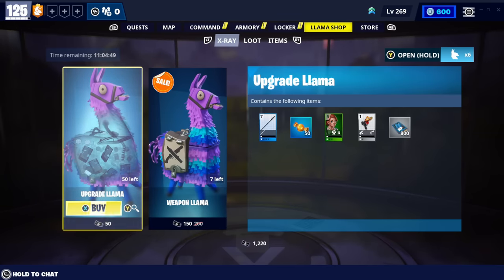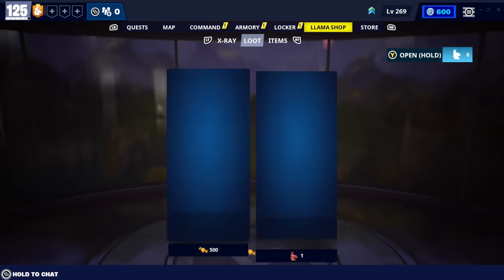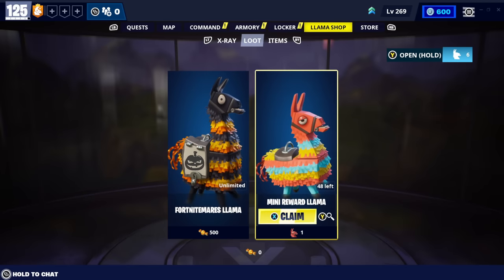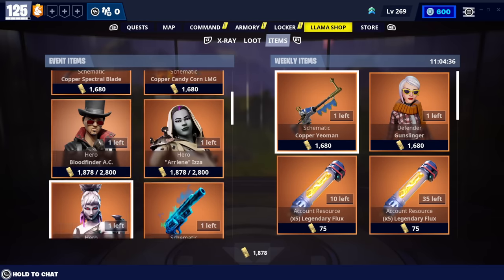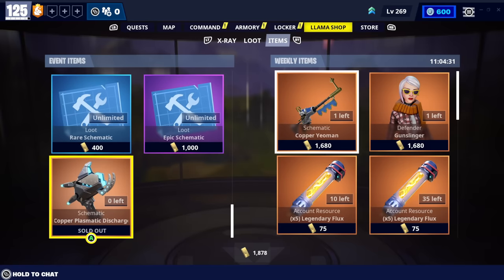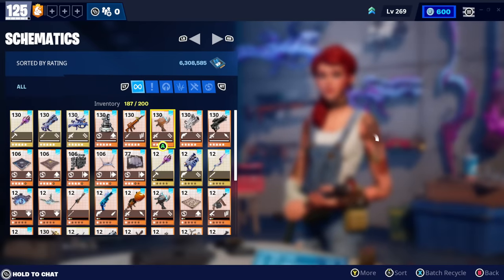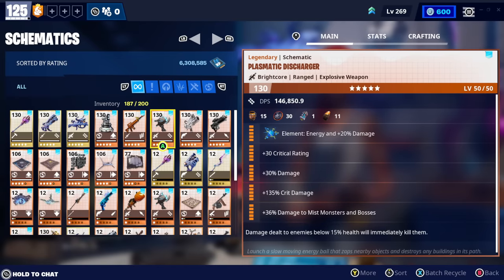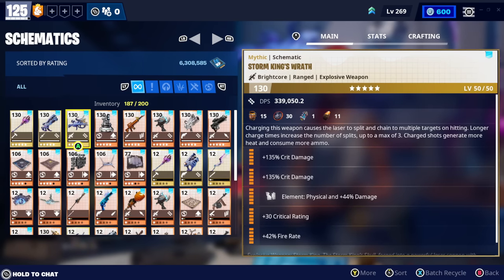Let me double check everything - we've got the llama store, weapon llamas, a bunch of llamas here. I've got 48 mini llamas sitting there and a little bit of gold. When I loaded into this account I purchased the Plasmatic Discharger, just to realize I already had the Plasmatic Discharger on this account fully maxed out. So now I've got two Plasma Boy schematics, which is fantastic. And look - the Jack-O-Launcher, I have it on this account. So it's not all doom and gloom.